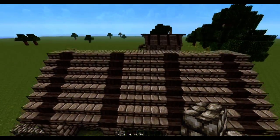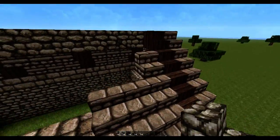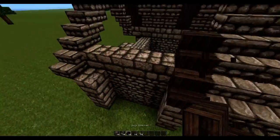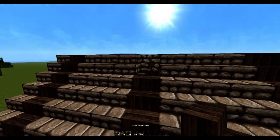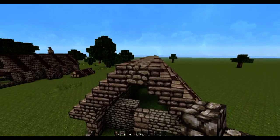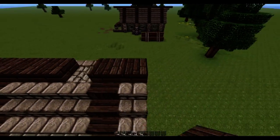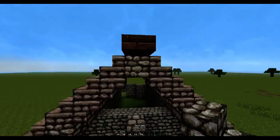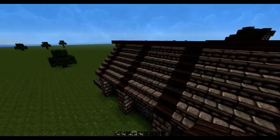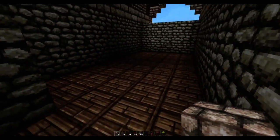Do the exact same thing on the other side of the building. To finish off the roof, just add a block of cobblestone stairs and then spruce wood all the way across the center, then stairs again. Make sure the spruce wood slab just extends an extra block further away from the cobblestone stairs.